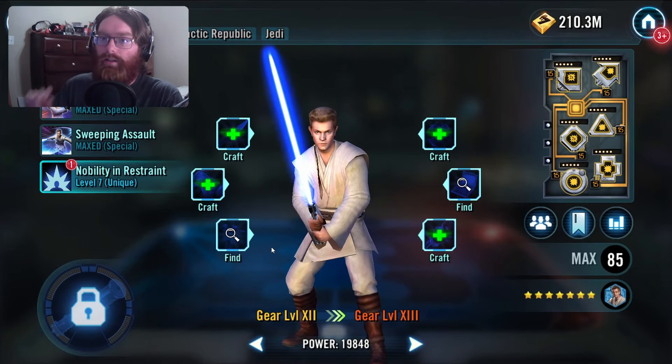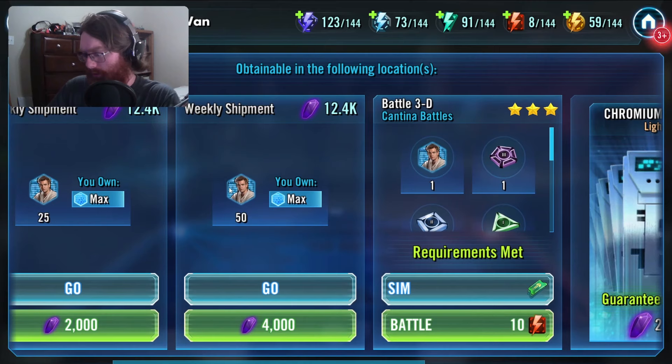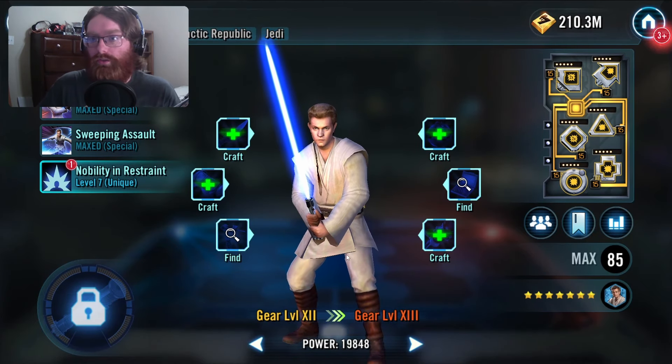Then you have the issue of Padawan Obi-Wan, who is the second of the Cantina farms for this raid. He's 10 energy — not the most expensive or prohibitive — but I just got him to 7-star today. So there's that issue.